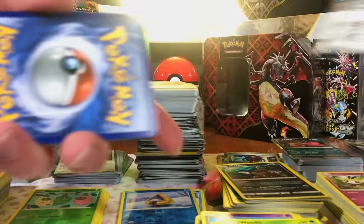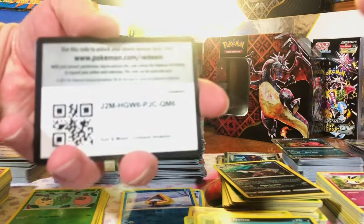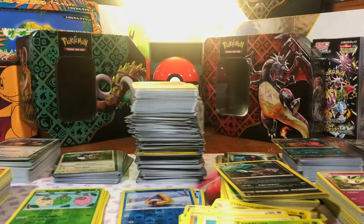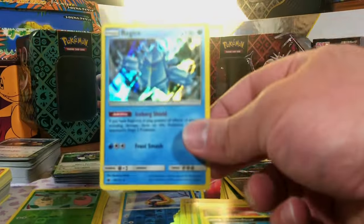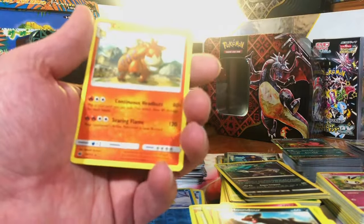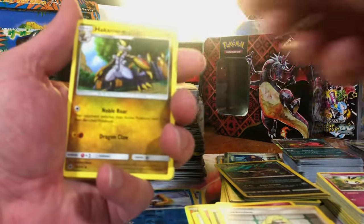Don't just throw a GX at me and call it a day. Haunter Reverse and Prime Ape Non-Holo. Aron Reverse and Registeel Non-Holo again. I know there's another hit in here somewhere. Numel Reverse and Regice Hollow — I'll take that. Aron Reverse and Camera Up. Last set in Sun and Moon — we can end with a bang before we move on to the cream of the crop, base set. Diggers B Reverse and another Camera Up.